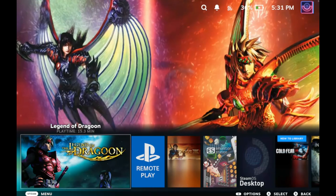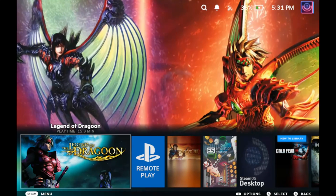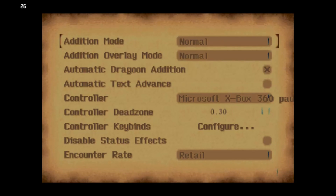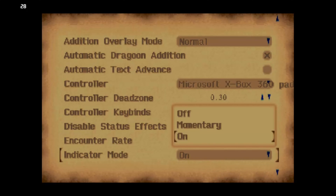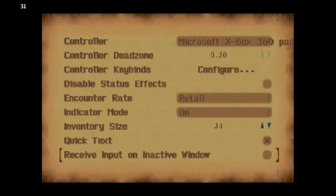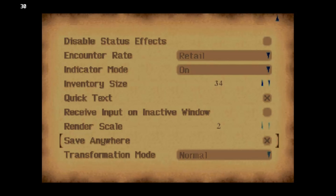I've made a cover image so when I see it on the desktop it looks great. If you're looking for it, it will be under your non-Steam games folder, which is quite easy to find. Here are some of the options available for this version of the game — you can change a ton of settings, really get into the nitty-gritty, including speeding up text, skipping cutscenes, changing the encounter rate, indicator mode, inventory size, quick text, and more. This gives it a real advantage over just emulating on DuckStation.